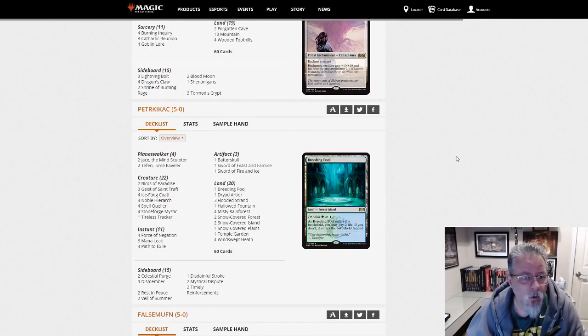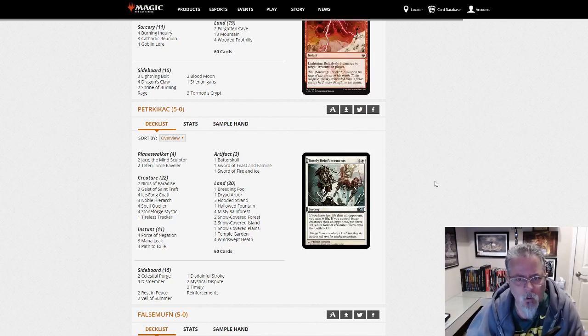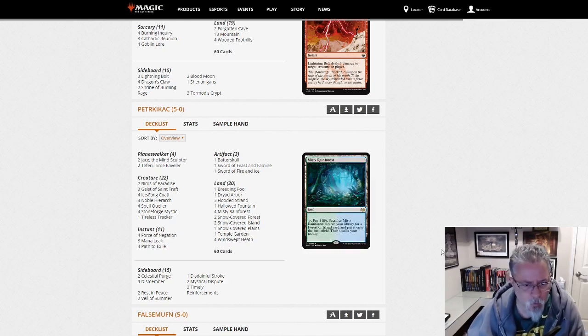Peter Kikach with Bant Snowblade. This is the deck that's still all around Modern right now — the version with the Stoneblade package in it. We saw earlier the Bant Snow Control version without it. So if you want the Stoneblade package, here's a build for you.